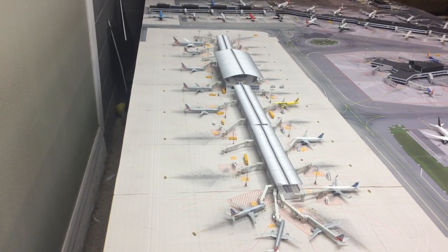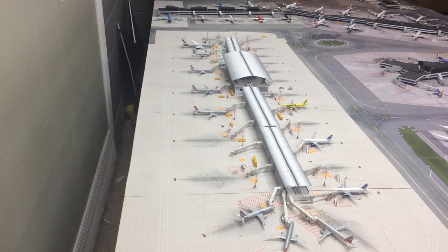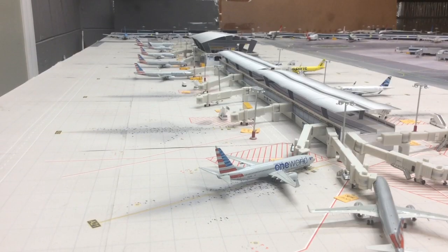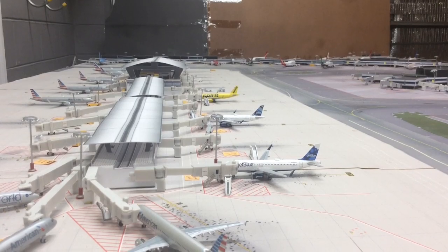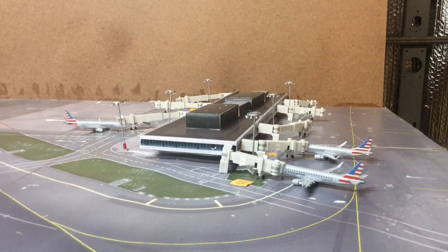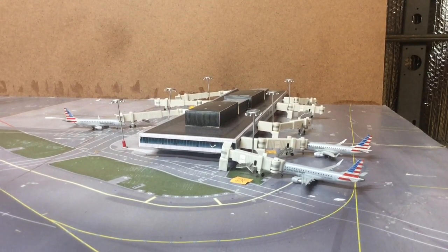American Eagle also has buses that run into the satellite terminal. Here's the American Eagle satellite terminal, which is for American Eagle and has 8 gates.